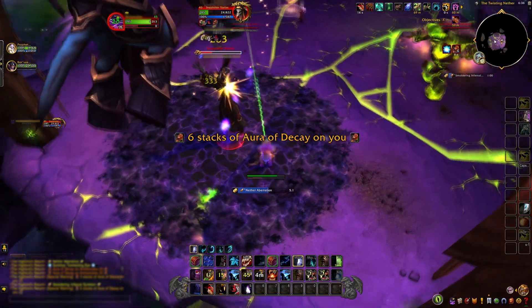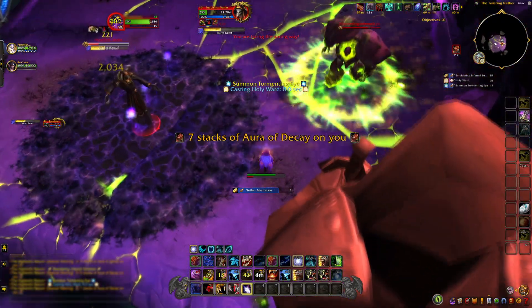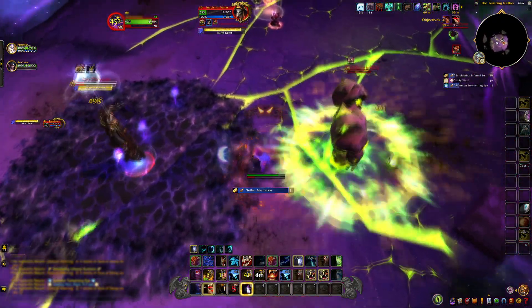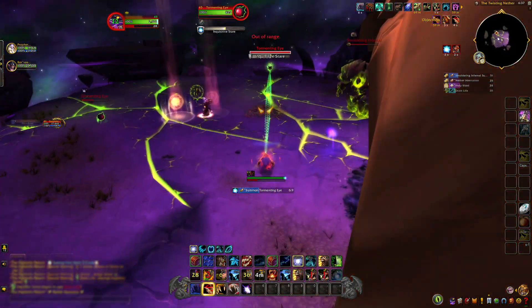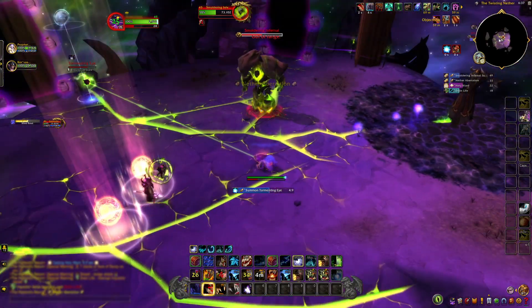In the last part, the Inquisitor will call Smoldering Infernals. Move out of the way and use Skull Bash or Wild Charge to avoid their attacks — they can push you off the edge. Remember, Infernals never really die, so attack the boss and use Moonfire on them.